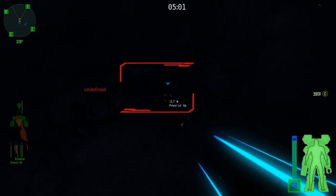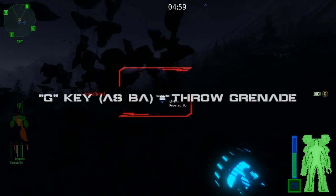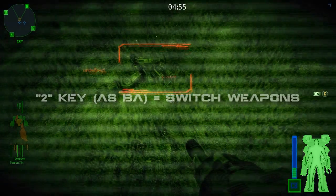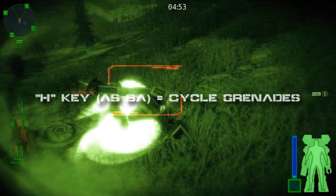Here I just threw a C8 satchel on him using the G key. Also, to switch weapons as battle armor, press the 2 key. You can also change your grenade type by pressing H.